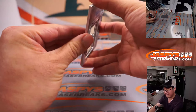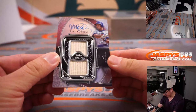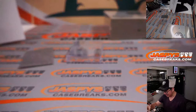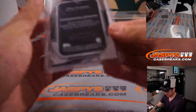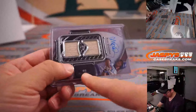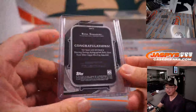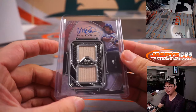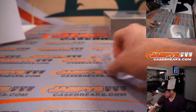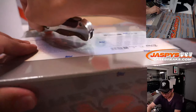All right, and we got Ryne Sandberg, 20 out of 25. Dual relic and autograph — a couple pieces of his lumber. He's good with the bat, 40 home runs in 1990. And that is for Rex and his Cubs. There you go, Rex. Who says Rex doesn't hit? See Rex, see what happens when you get your spots straight up.